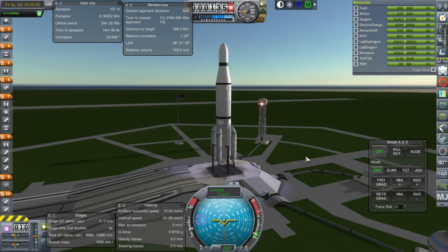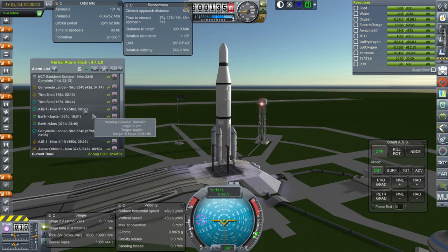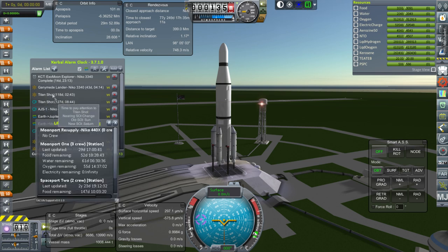Hello everyone and welcome back to my Realism Overhaul series in Kerbal Space Program 1.1.3. In this episode we are going to start off with a Moonport resupply mission and hopefully that'll just go normally, and then we can move on to our main missions already underway. The Ganymede lander and the two Titan shots are what I'm aiming for. If we didn't resupply we'd be able to get through the Ganymede lander but we would have to resupply before doing the Titan shot bits, and those are Saturn SOI entries.